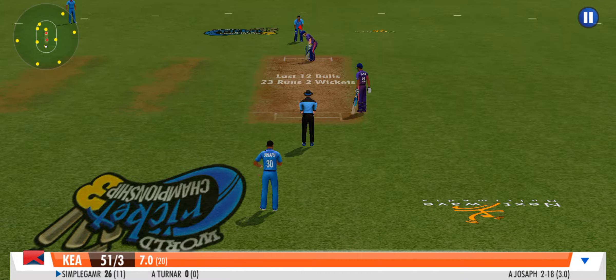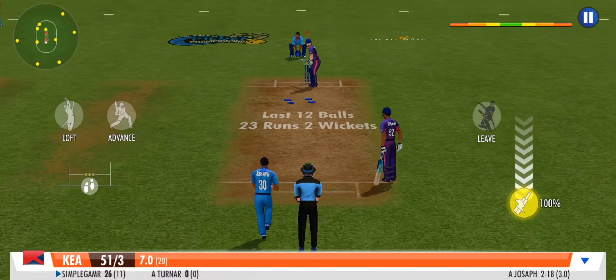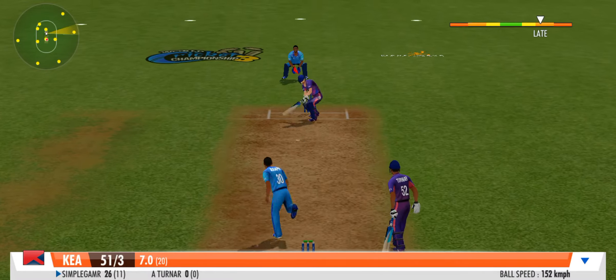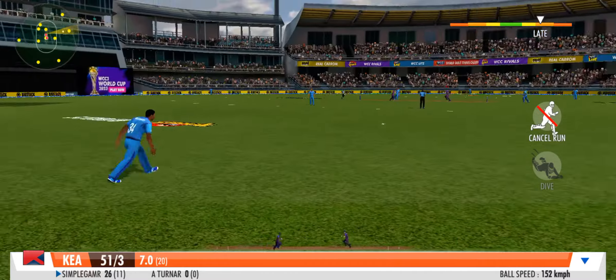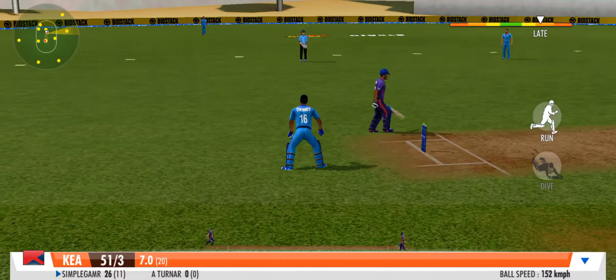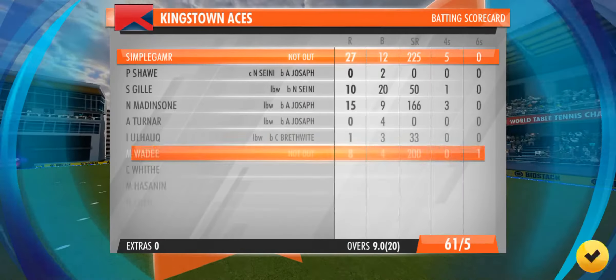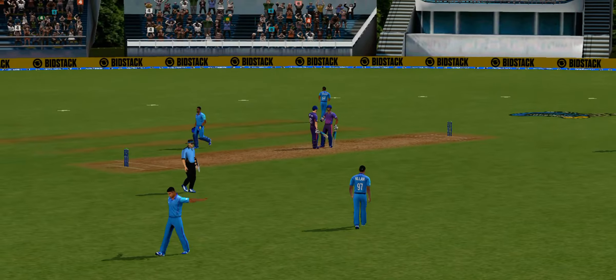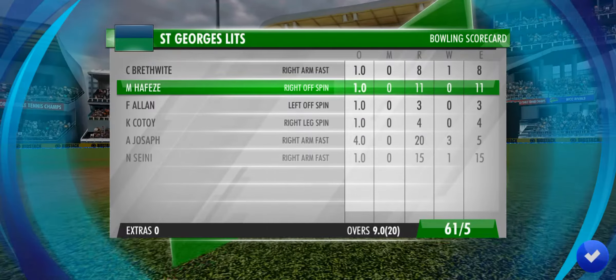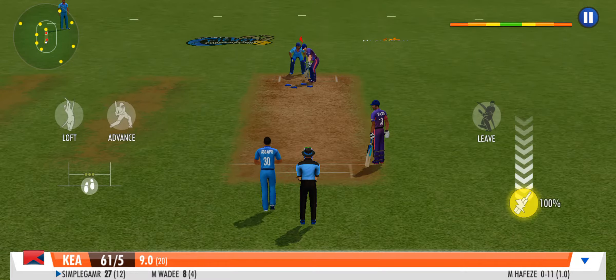The bowler goes for one last hurrah in his final over. That's a good throw by the fielder — gets it right back at the stump. Off-spinner joins in the middle; they are desperate for a wicket now.